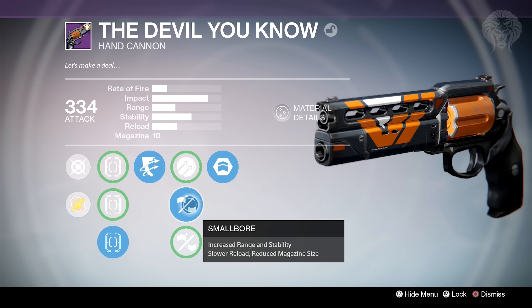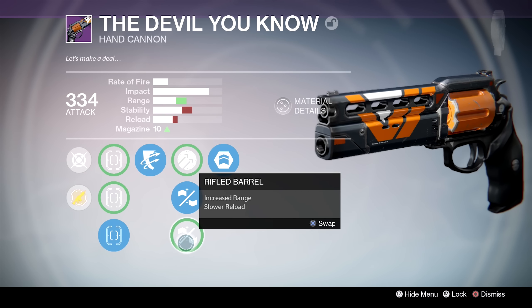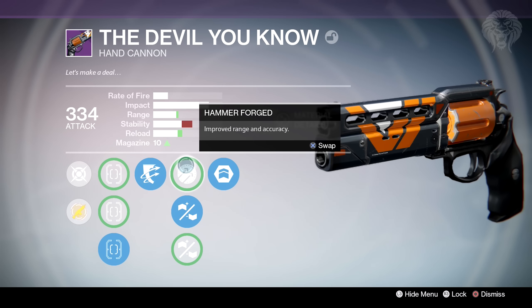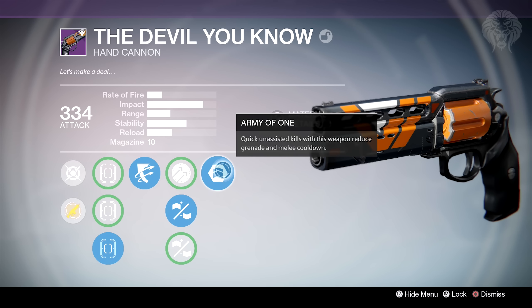In the other perks we have Small Bore to boost range and stability - that's what I've gone for and I think it's the best one. We also have Hammer Forge and Rifle Barrel; I'm not really fond of those trade-offs. I definitely prefer Small Bore as it boosts stability, which is quite important - you don't want it kicking too high. The last perk is Army of One, which is not great, quite a dud.